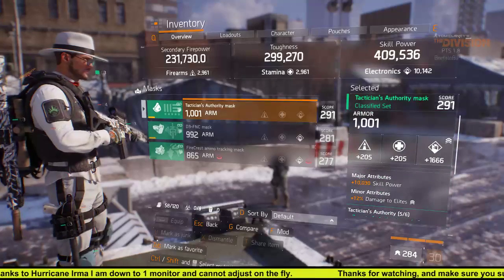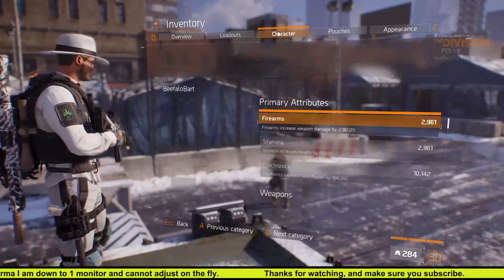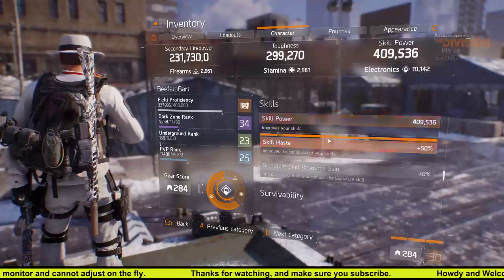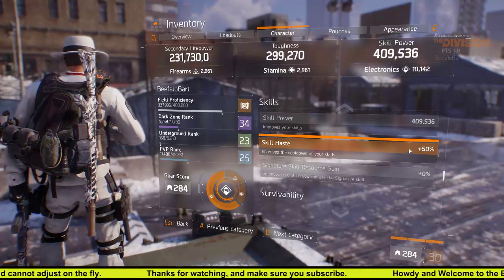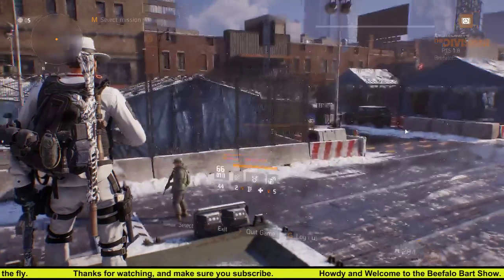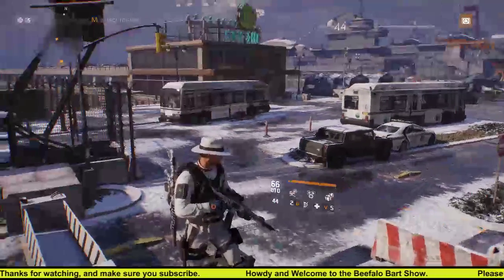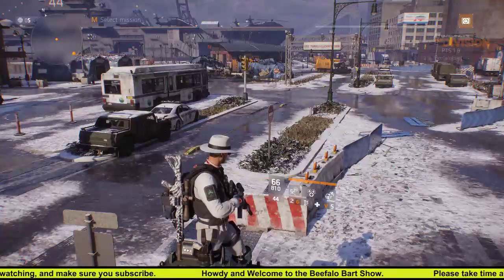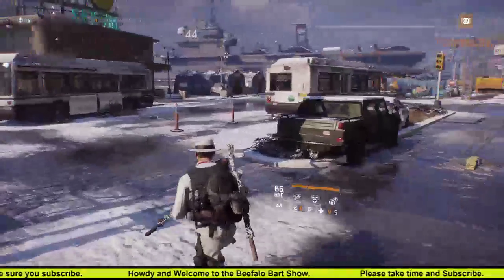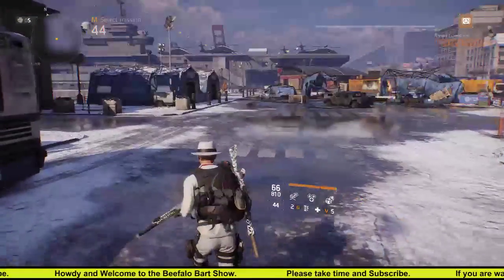As you can see, my electronics are set to 10,100, and importantly, skill haste 50% and base skill power 409,000. That's sufficiently good enough. Mods are inserted as needed to increase skill haste, and on top of that, the rest is just for skill power, turret damage, and seeker damage. No radiuses or extra weird stuff.